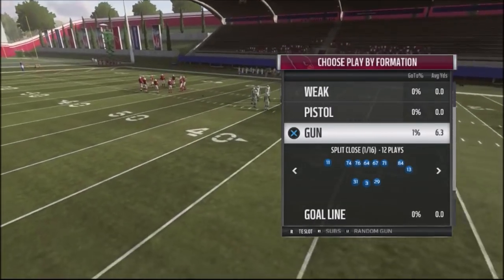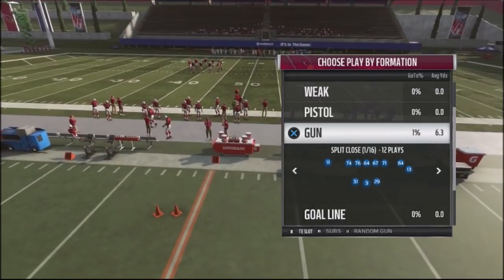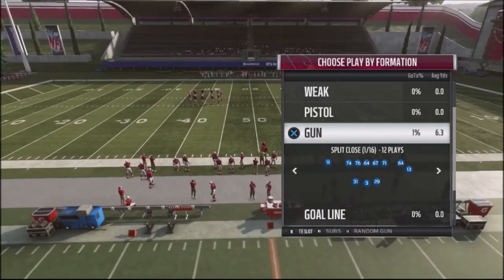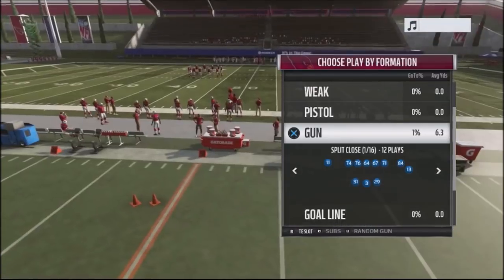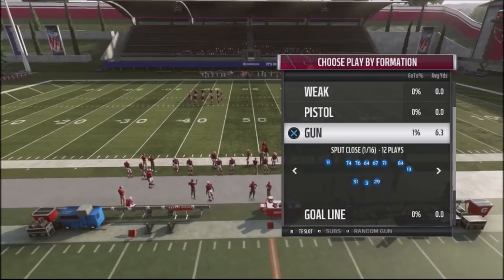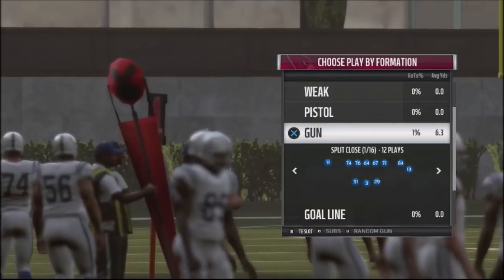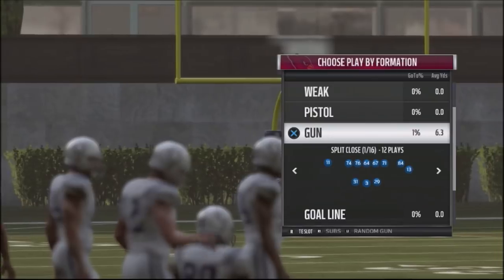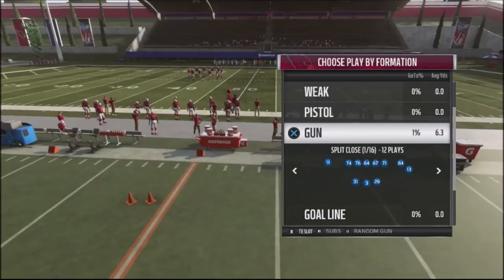I want to talk about one of the most popular formations in the game. I have a Patreon subscriber that likes using the Arizona Cardinals playbook. And when I asked him what type of formations he ran, he didn't mention the gun split close, which was shocking to me. This is by far one of the best formations in the game — it's been that way for four or five years, it's extremely difficult to stop, and if you are using a playbook that has the gun split close, you've got to jump into it.